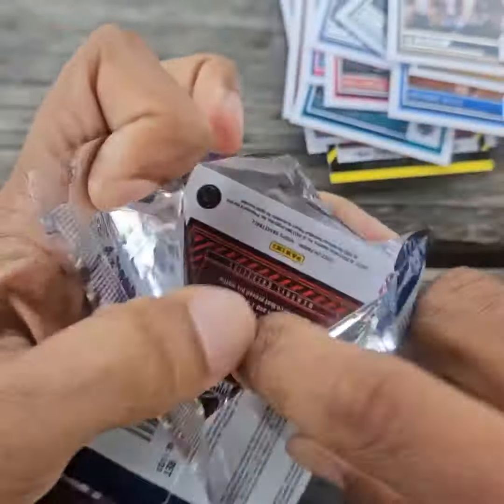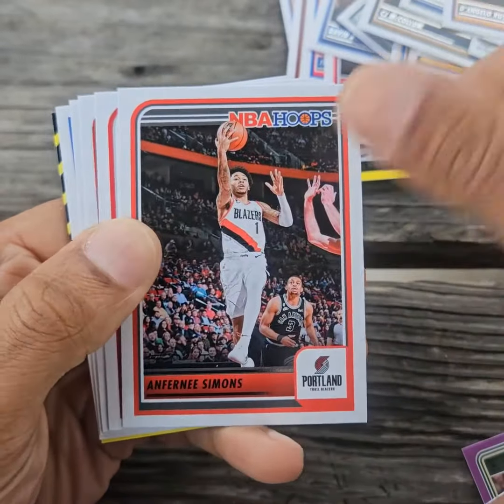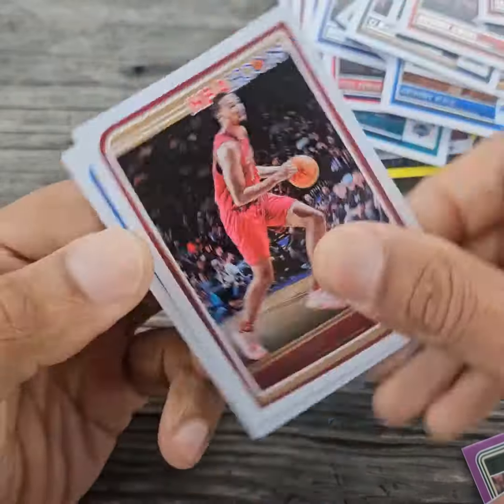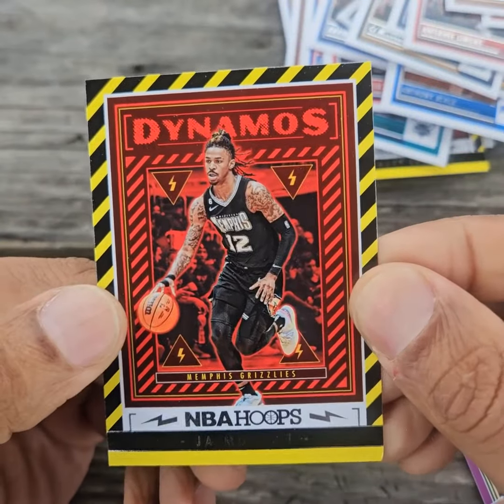Final pack: D'Angelo Russell, Anthony Simons, Chet Holmgren — very nice — and we finish off with a Ja Dynamos.